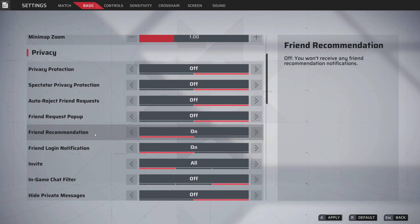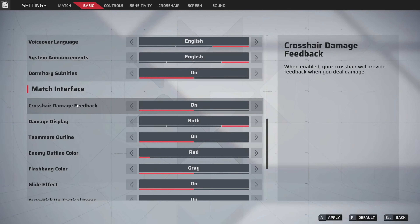Friend recommendation — this is annoying, you want to keep this off. It's when you're in-game and after you finish a match it recommends people to add, and it pops up in the top right of your screen. It's the most annoying thing ever. I get why the game does it — so you can friend people, run squads, go into ranked — but just turn it off.